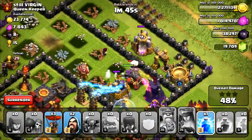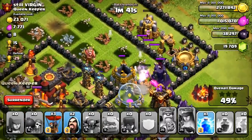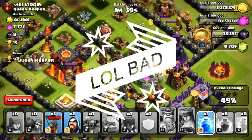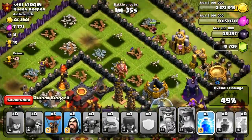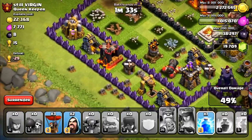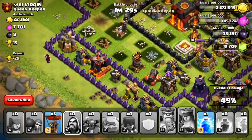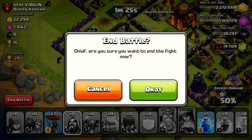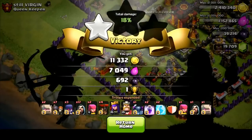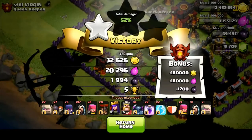Oh my gosh, that was bad. That giant bomb really messed us up, guys. We are only going to get one star. I still have a lightning spell — I thought I would need it for his clan castle troops, however he did not have any archers. Town Hall is still going to be good, I do have some troops left over. Let's go ahead and just clean this up and get the 50%. We're going to save our spell and some of our balloons and go ahead and end it. I think I'm going to bring less balloons on the next attack. 52% on that one-star, only five cups. That was a terrible attack, guys. Terrible, terrible attack.